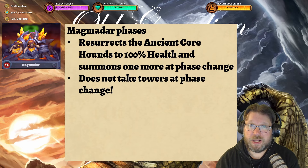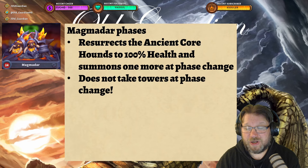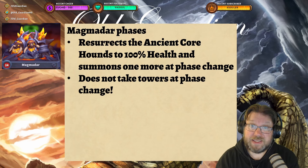As for the phases in Magmadar, whenever Magmadar goes through a phase change, he is going to resurrect all of the Ancient Core Hounds at 100% health and summon one more. So you start with three Core Hounds, then four, then five — all at full health at the start of each phase, so you need to wear them down before you can blast them down. As an upside, Magmadar does not take the tower at phase change. He resurrects the Ancient Core Hounds where they died, so this actually makes Magmadar one of the easier bosses.